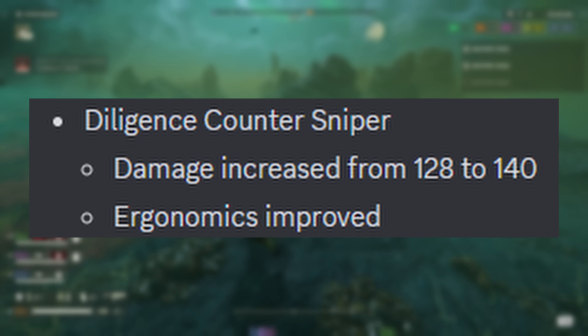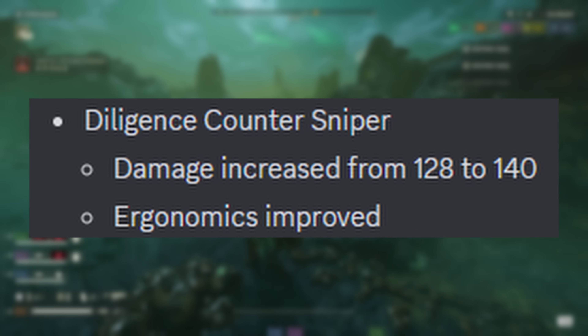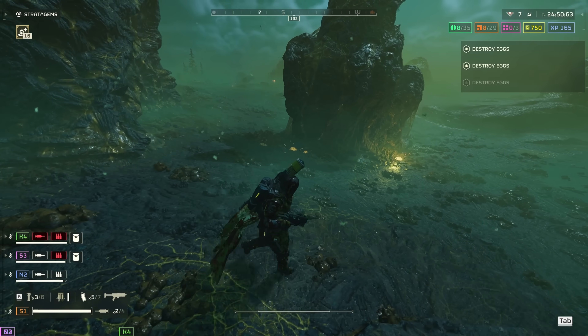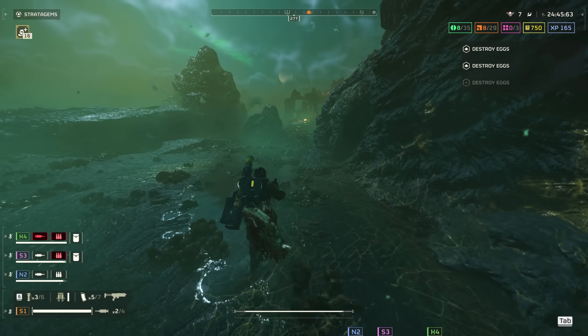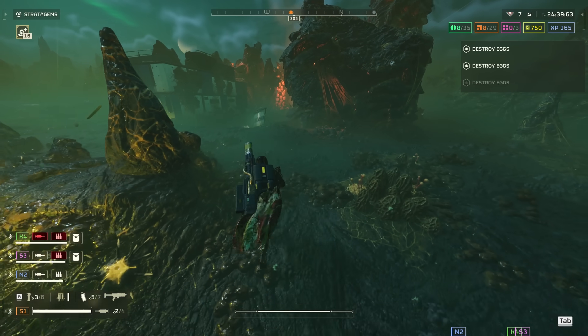Diligence Counter Sniper: damage increased from 128 to 140, representing a 9.3% improvement which will likely affect certain breakpoints. It also got its ergonomics improved. From what I can gather, the DCS now feels a little snappier than the AMR — so if you're used to the AMR, the DCS will feel familiar but a tad more responsive. Overall, a good quality-of-life change that came with a bit of a damage boost.